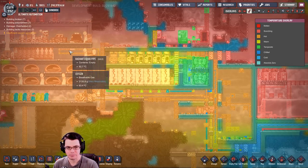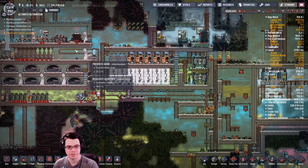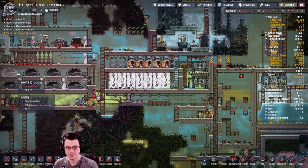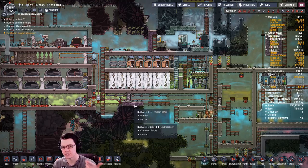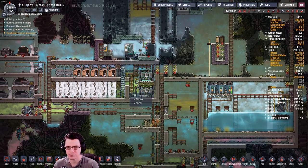The other thing is reworking some of the pipes trying to get some cooling — this is no longer quite as cool as it used to be. I'm trying to push a little bit more cooling over here so I can make use of these comfy beds and bring in more duplicates, because I'm going to need more especially if a lot of them are out in space waiting to come back.